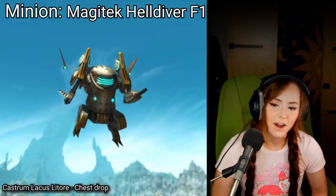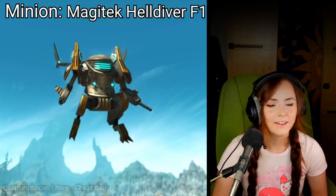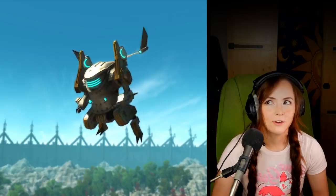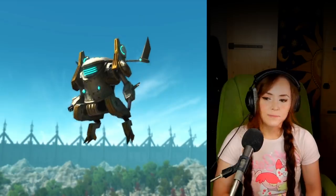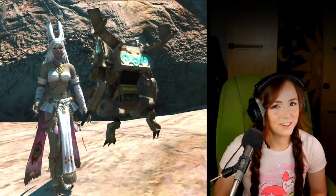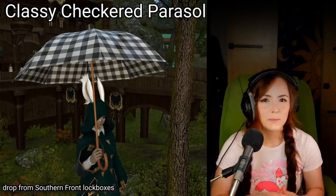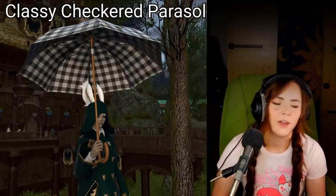There's the Magitech Helldiver F1 minion, a chest drop from Castrum Lacus Lutore. Now that is a very special, big raid-like critical engagement that you get access to after you get to rank 10 in Bozjan Southern Front. Now this little guy is just a little flying machine, so I guess this is the flight suit for Lalafells. You can also get a classy checkered parasol in the Bozjan Southern Front — it drops from lock boxes, and this makes it even worse that you cannot take out your parasol inside Bozjan Front, because it rains there a lot.